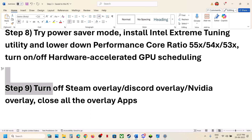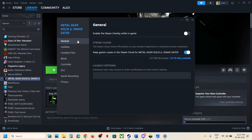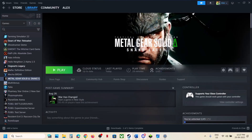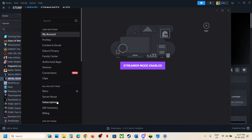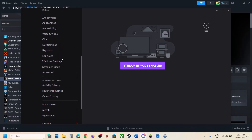Turn off Steam overlay. Go to Steam, right-click the game, select Properties, go to General, and turn off the option that says Enable the Steam Overlay While In-Game. If you have any other overlay application like Discord running, go to Discord Settings, scroll down, and find the Overlay option.